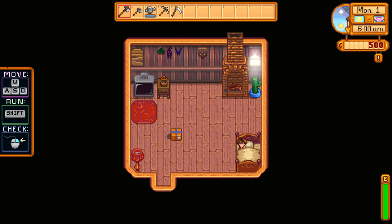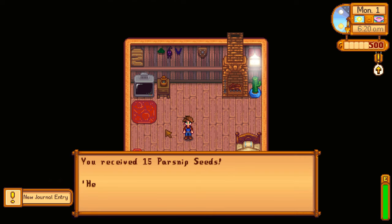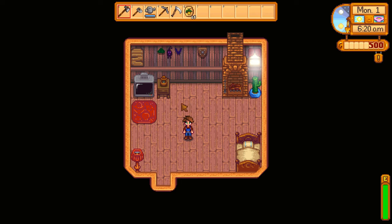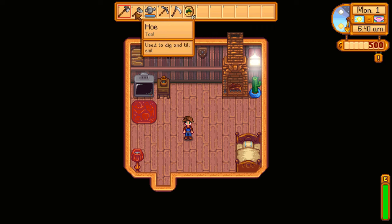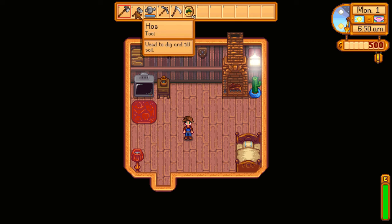I'm in bed — going to get out of bed. I got parsnip seeds! Can you receive 15 parsnip seeds? 'Here's a little something to get you started. — Mayor Lewis.' Why is there an apostrophe after his name? I got a bunch of stuff — watering can, an axe. It's red, so I guess that means it's probably equipped right now. Also a scythe — you can cut grass with it. There's a decorative lantern! Can I put the decorative lantern back? Why is there a cactus in my room?